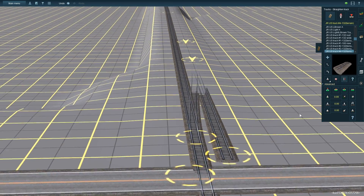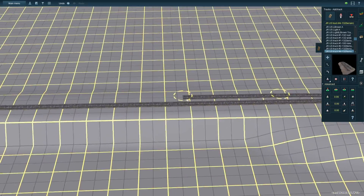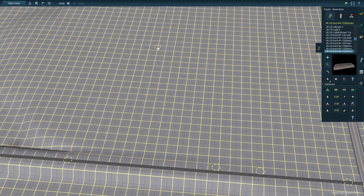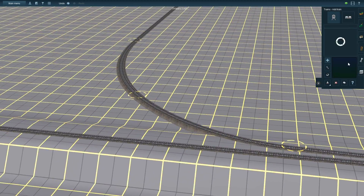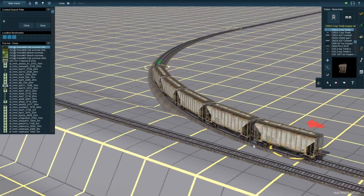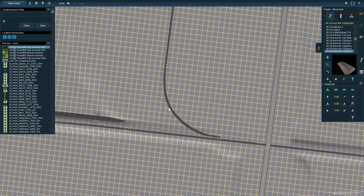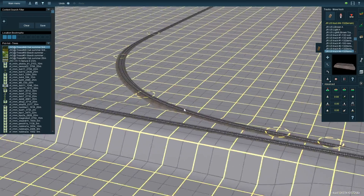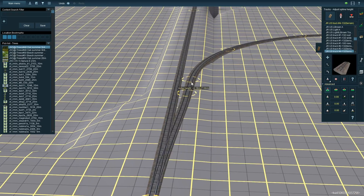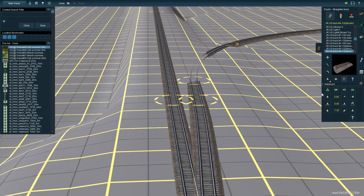My idea here was to have a sort of transload facility with a team track and maybe some kind of grain facility. This whole area is going to be farmland. Beyond the highway landmark from the last episode, it's all farmland, and just a little bit further west we've got another scenic divider — a regular roadway — that takes us into the mountainous terrain.